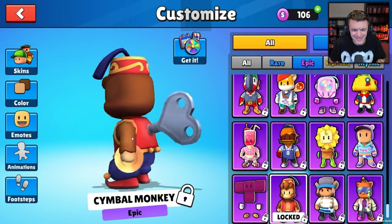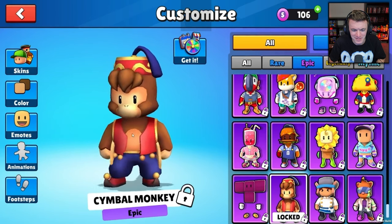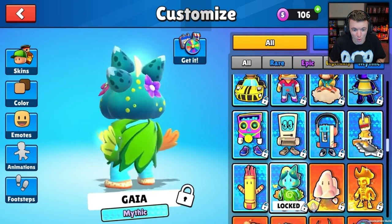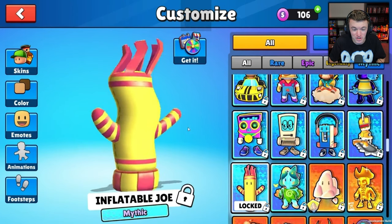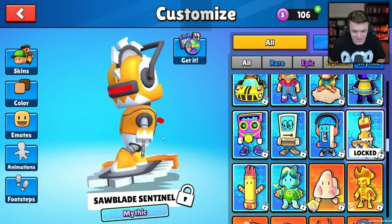We got Symbol Monkey — it's like a windup monkey toy, I like it with the little symbols. We have Gaia — that is cool, it's a mythic. We got Inflatable Joe — it's a super wacky inflatable arm-flailing tube man. That's sick. We got Saw Blade Sentinel.